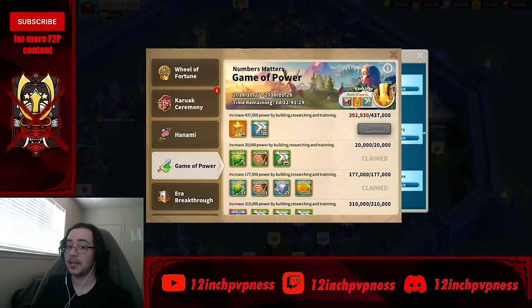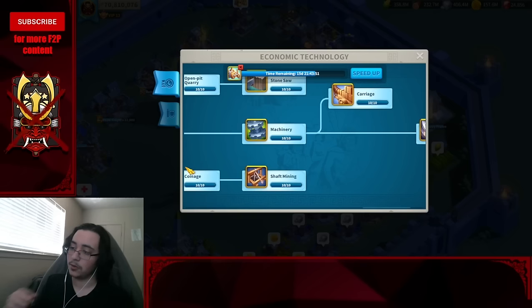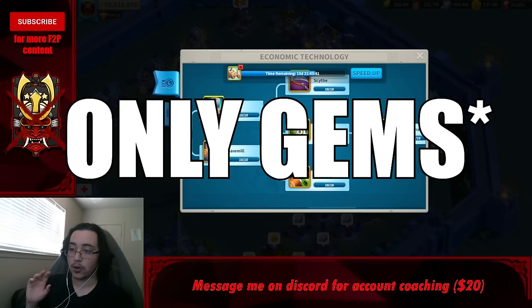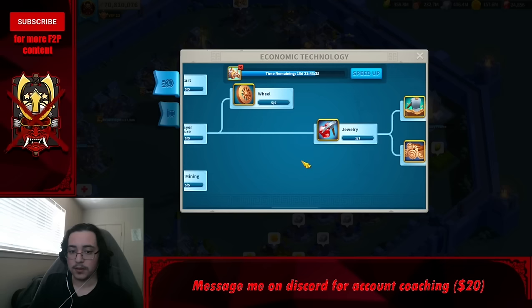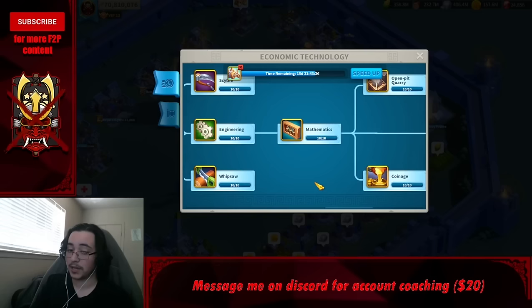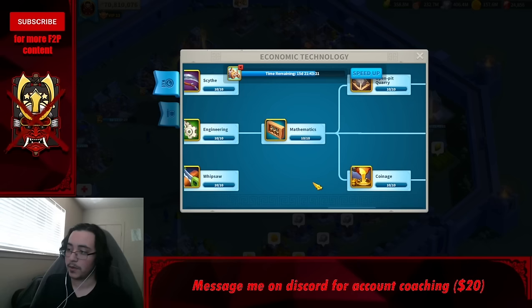If you're working toward a now-or-never event, speeding up military tech is good. For a game-of-power event, speed up economic tech. Early game, focus your main account on gathering only gems — not regular resources. Your farms handle farming. So the first research you want is Jewelry at CH16, which unlocks gem gathering. You don't need scythe, whipsaw, stone saw, shaft mining, or other resource-gathering techs.